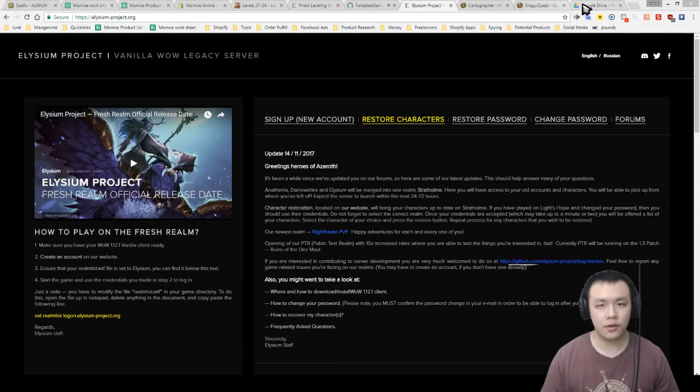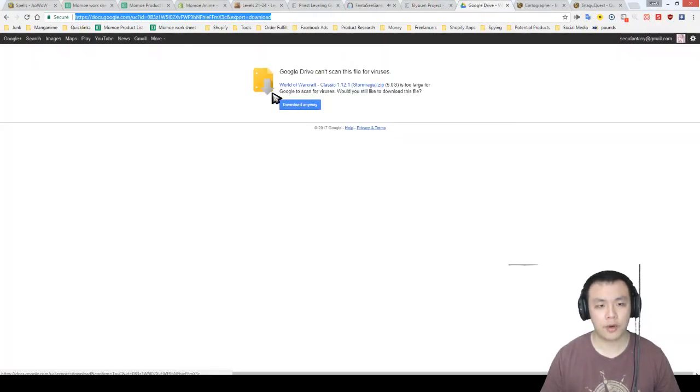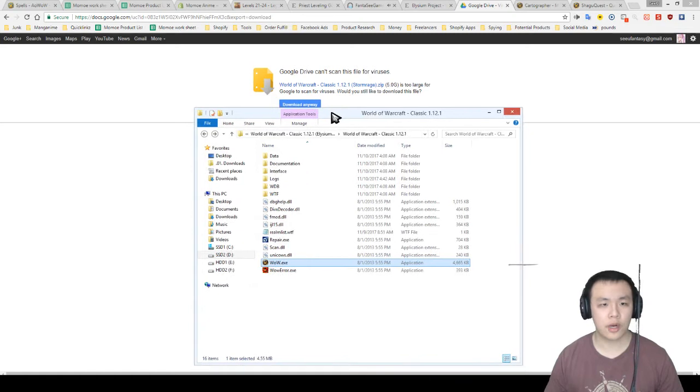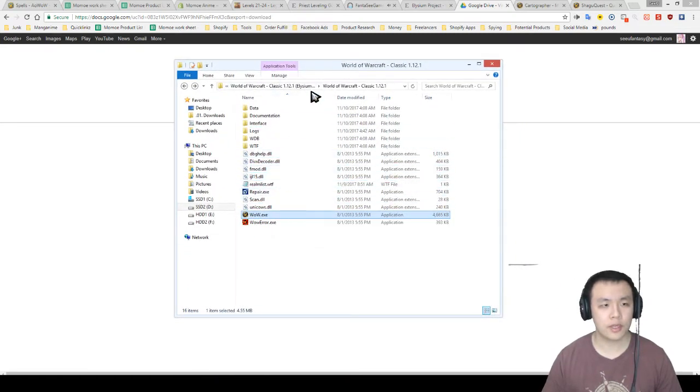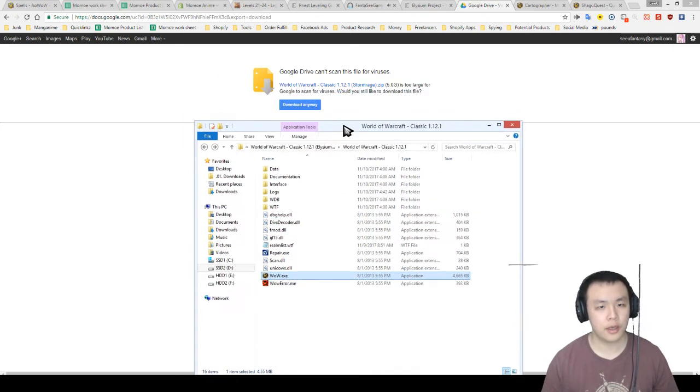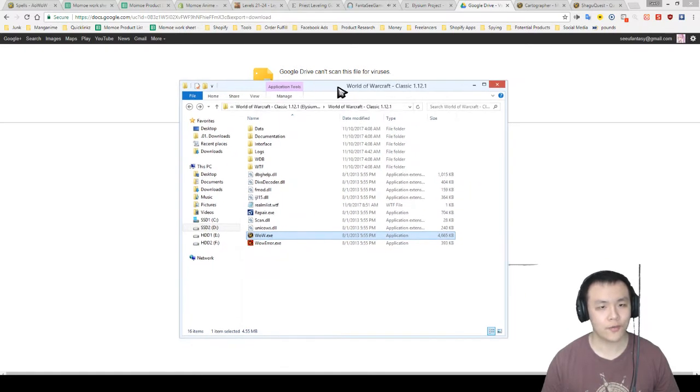It's very simple — there are a few things you will need. The first thing is this tab I have open right now: a World of Warcraft classic version 1.12.1 game file. All you need to do is download and unzip it. The folder will have all the game files, and if you click WoW the game is instantly ready to play. It's on Google Drive so it's fast to download — probably no more than an hour. It's only five gigabytes since it's the original version of WoW, a ten-year-old game, not like modern MMOs that are 60 gigabytes.